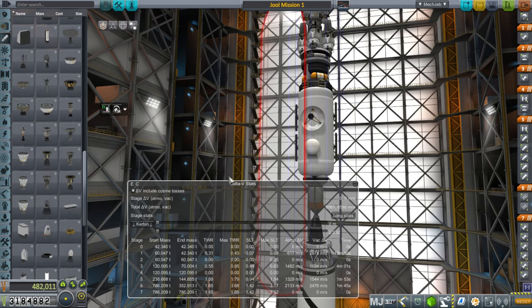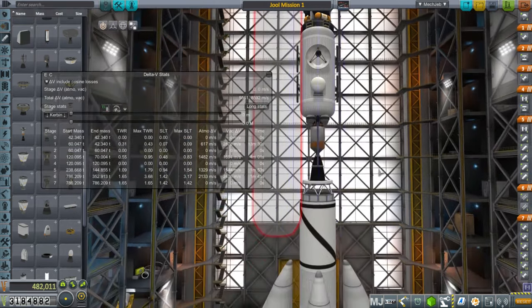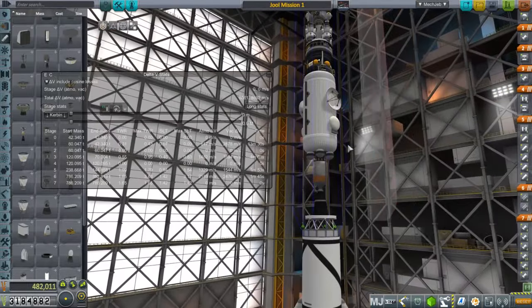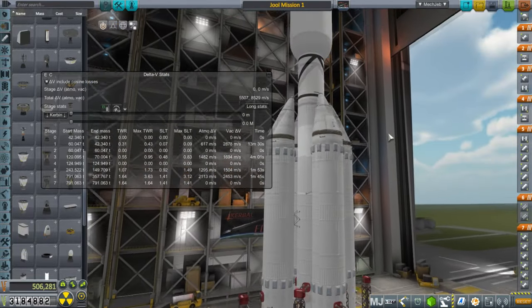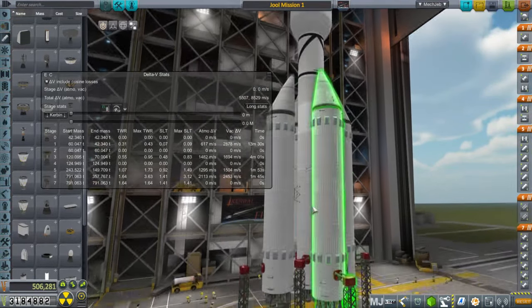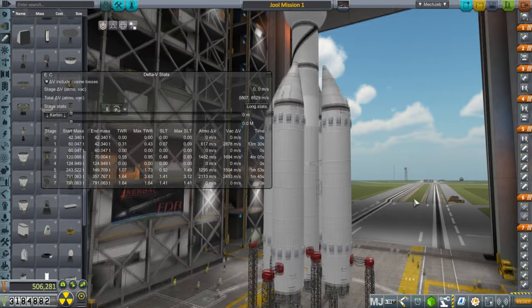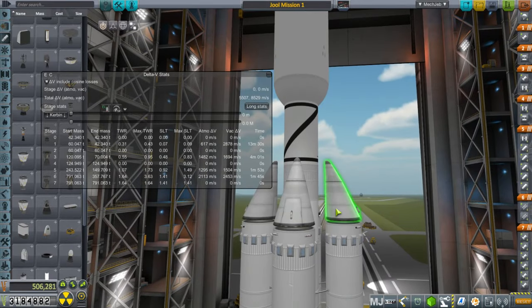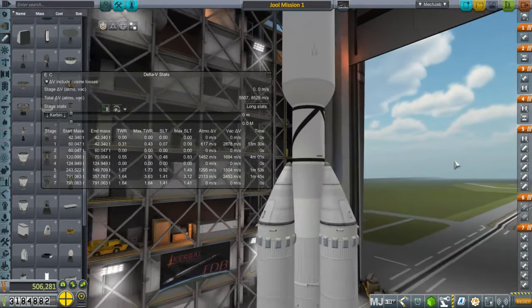I would like the thrust on this particular mission - it's already a 0.31 thrust-to-weight ratio. I will use the Nerva on the next mission, which is lighter than this so it won't be so bad. But here's the huge fairing. The fairing is about the same size as the stages below it. This is gonna be tough. I think it'll be prudent to go straight up for a little while before starting any sort of turn. There's a little gap there between these cones and the procedural tanks - I don't know why it does that, but it does.